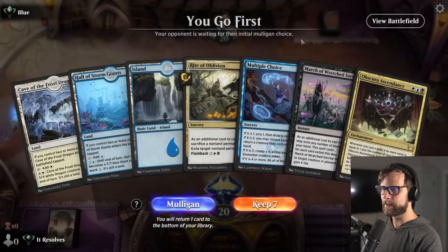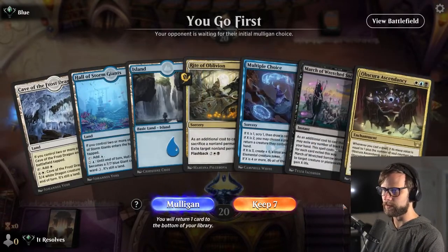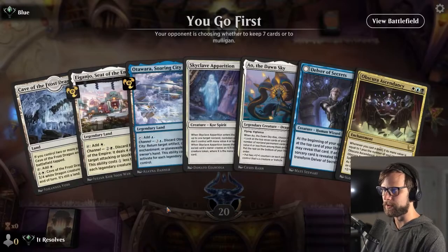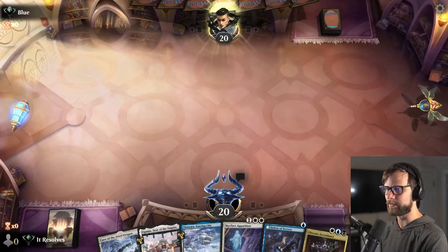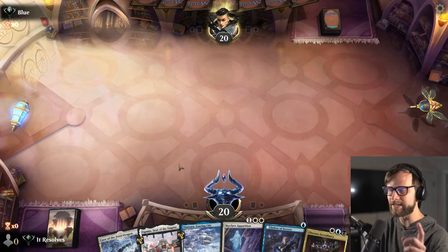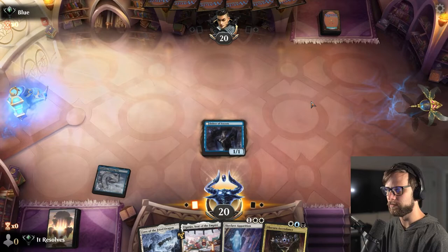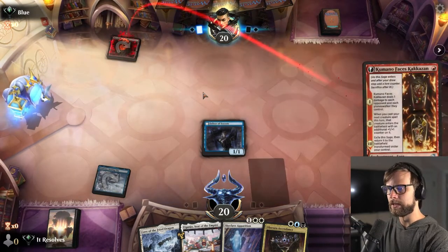Here we are for game number two. Let's see if we can keep this up. This hand is not so good — I think we have to mulligan that. Unfortunately I think this is the keep: the trick is we couldn't really play much out of the previous hand. We could play maybe one card, and while we did have plenty of lands, none of them were black. We're running into the same issue here, but we have mostly things we can play. So let's get that turn one Delver down. Next turn we can drop Cave of the Frost Dragon. Looks like mono red aggro most likely.